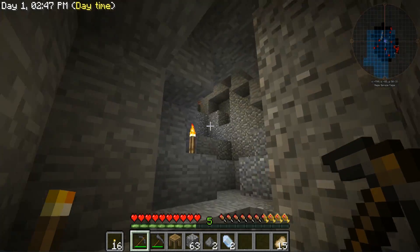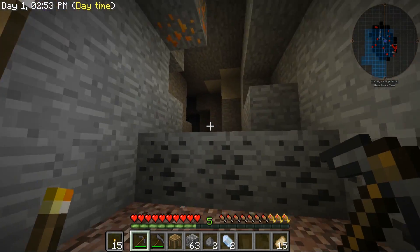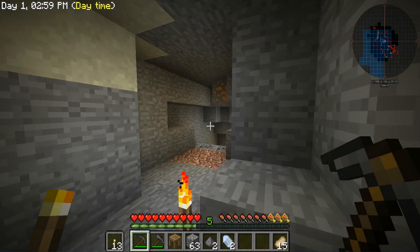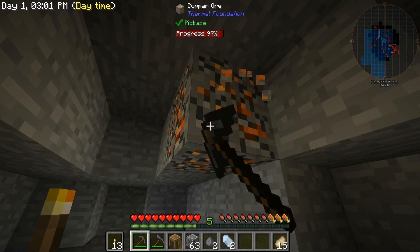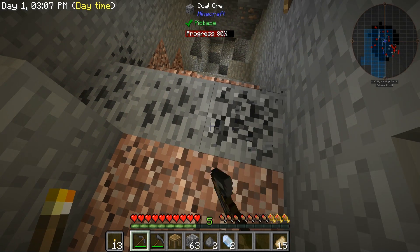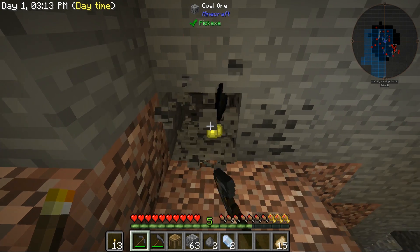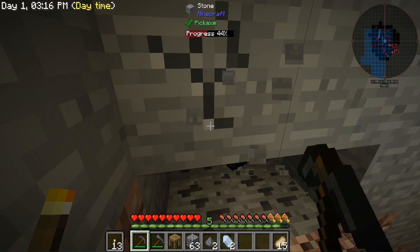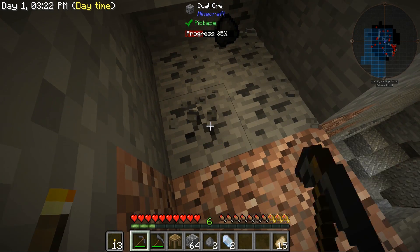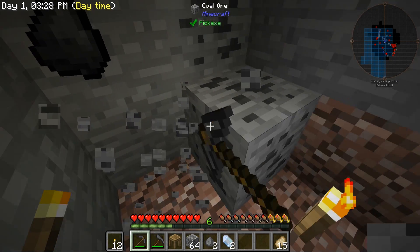This leads into the other cave that I kind of lit up from my other setup. Hopefully we don't come across any skeletons. It looks pretty clear — glad that I got that set up. So that's some of the basic Tinker's stuff, and now we've got a pickaxe that's a little bit more renewable than having to make a new one every single time.